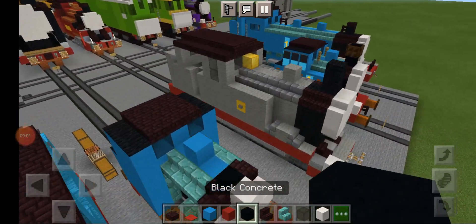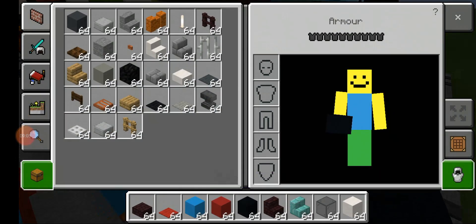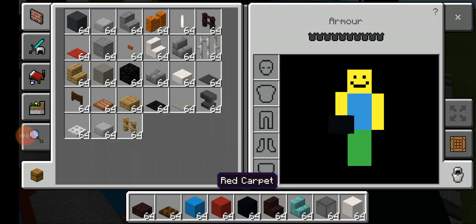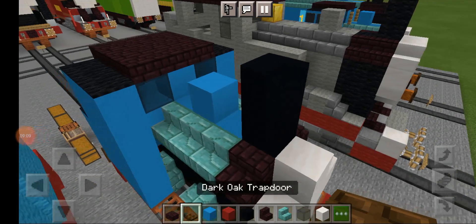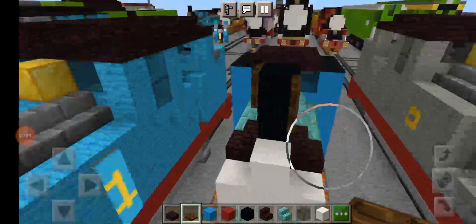Then get black concrete and make this two blocks tall. Then get a dark oak trapdoor and go to the top of the funnel.